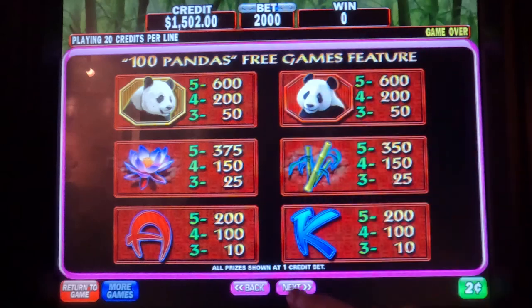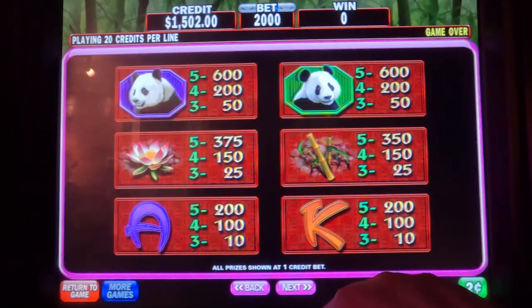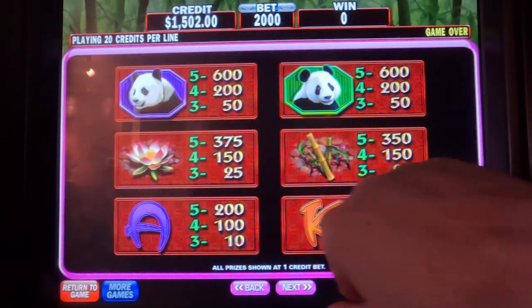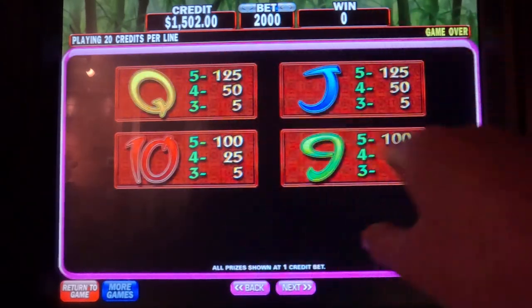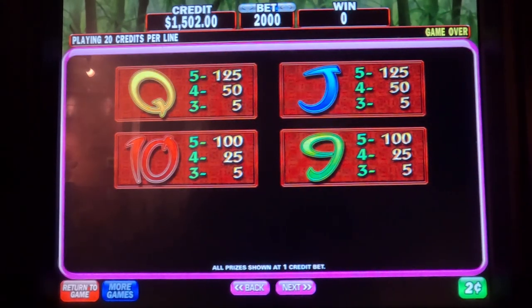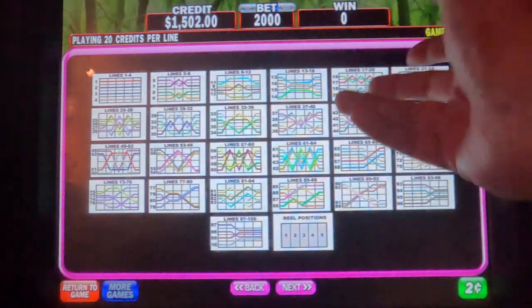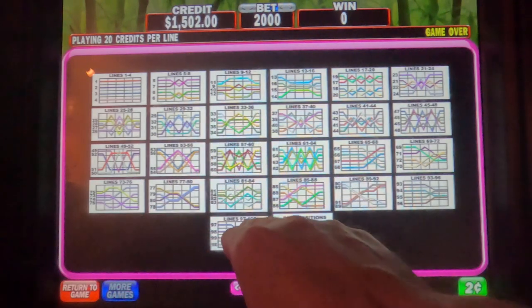In the free games the highest paying symbol is that wild, and then you've got the purple panda, green panda, lotus flower, bamboo, ace, king, queen, jack, 10, and 9. You can see all the different lines — how can you not win? It's 100 lines.